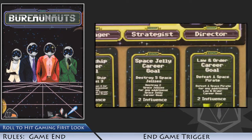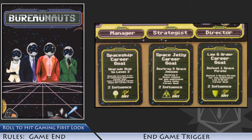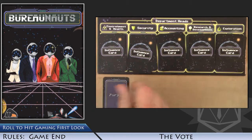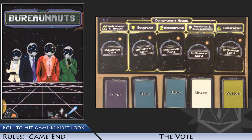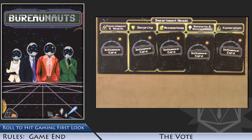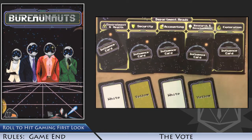Once a player completes the career goal under the director space of their career path, that triggers the end of the game, and the vote to declare a new CEO and winner will occur at the end of this fiscal period. The player who triggers game end cannot file paperwork for the remainder of this final fiscal period. Shuffle the stack of influence cards for each department, then draw one card from each pile. To win the vote and the game, you must get a hard majority of votes from the directors, or win two rounds with soft majorities. In this example, no player has a hard majority (three or more of their cards showing), but blue has two and no other player has two, so blue wins a soft majority — however, one hard or two soft majorities are required for victory. Remove these influence cards from the game and draw another from each stack. Yellow now has three votes, equaling a hard majority and giving the yellow player the victory.